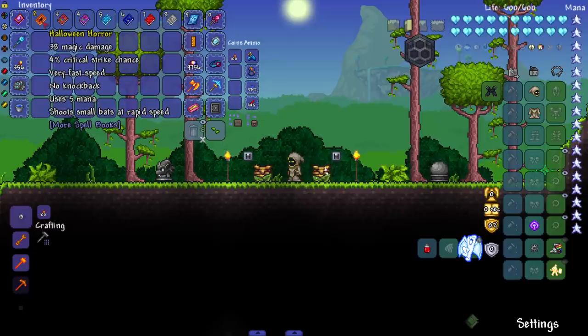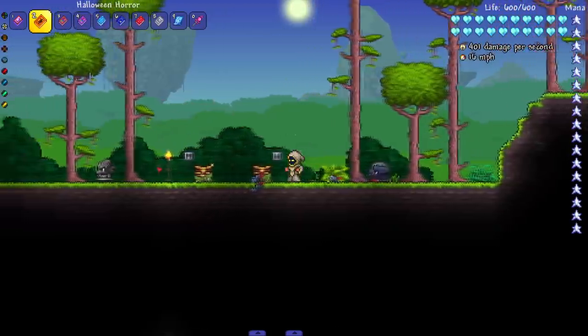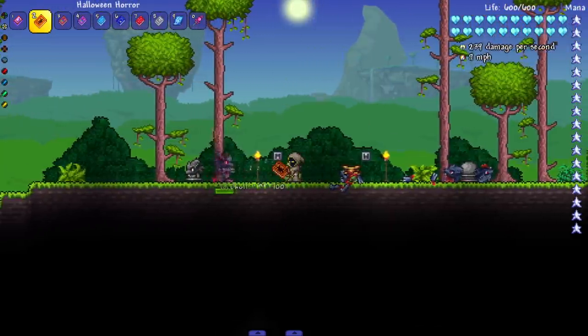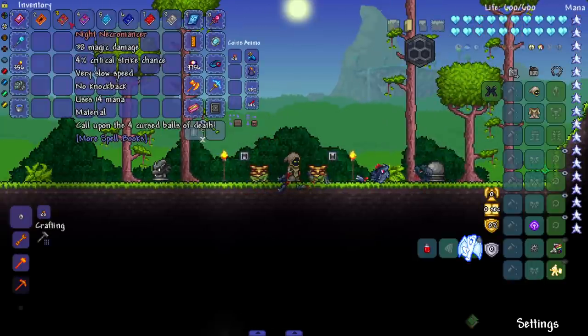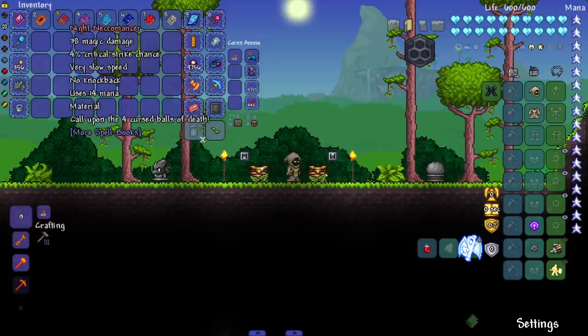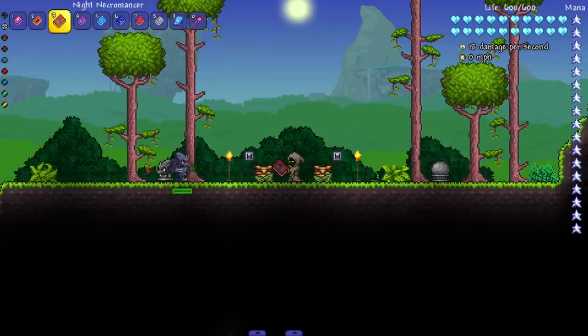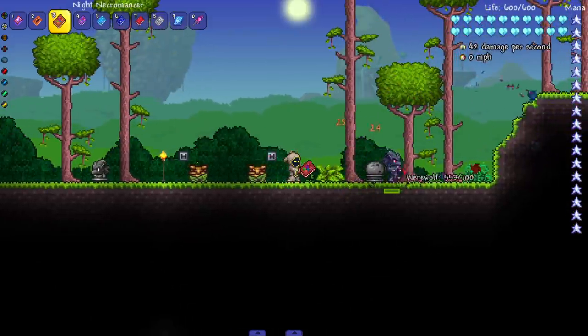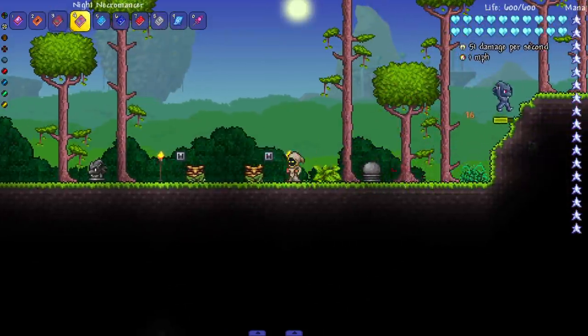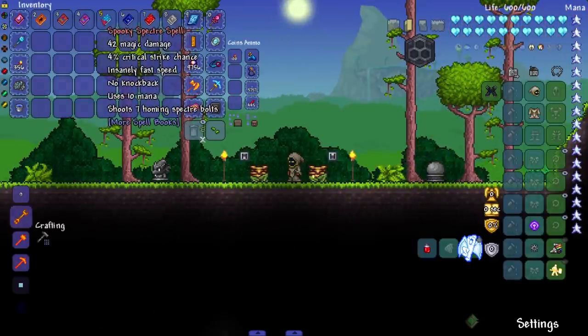Getting into hard mode stuff now. Halloween Horror shoots small bats at rapid speed — pretty much what the Bat Staff does. Very nice damage. Next, Night Necromancer — and there's another Night Necromancer — both shoot four cursed balls of death, saying the exact same thing. I'm assuming they're just Crimson and Corruption variants of each other, but they look almost identical and the damage seems underwhelming.